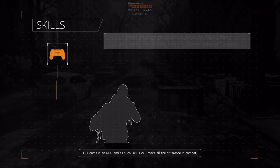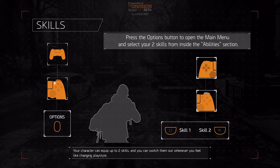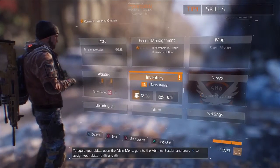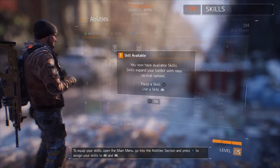Our game is an RPG, and as such skills will make all the difference in combat. Your character can equip up to two skills and you can switch them out whenever you feel like changing playstyle. To equip your skills, open the main menu, go into the abilities section, and press X to assign your skills to L1 and R1.